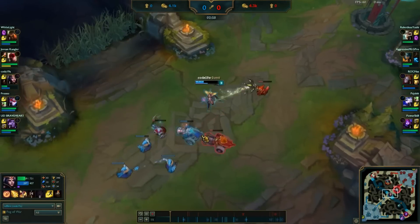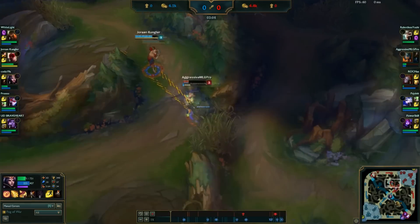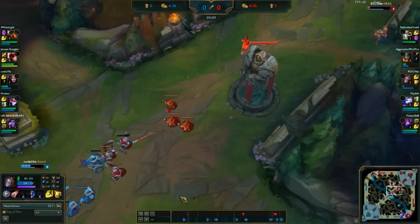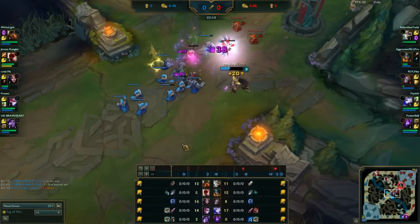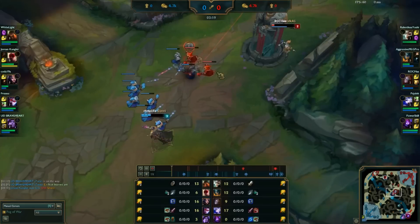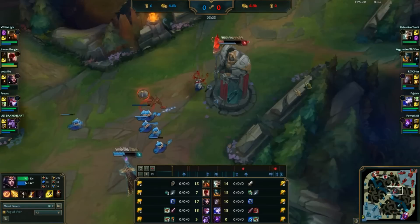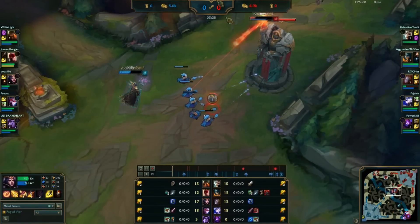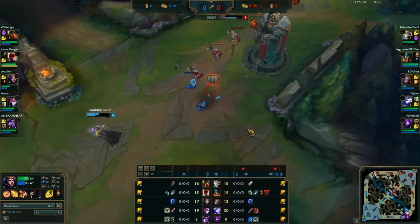I'm looking to attack when an opportunity opens, and I see on the map that top side Lissandra started to invade and Orianna decided to hold the wave. She didn't use the barrier yet, so this is now a great situation because she's low on resources. She needs to back soon, so she needs to take more damage first. I'm running through the lane with a lot of HP and I'll back with these minions.